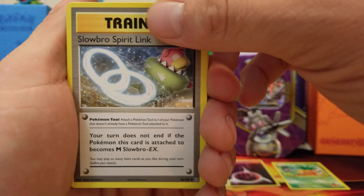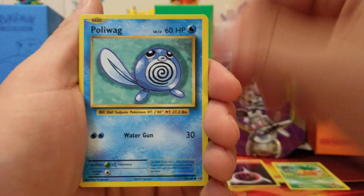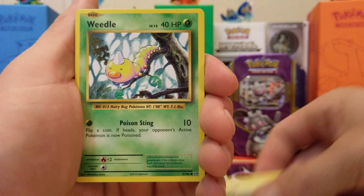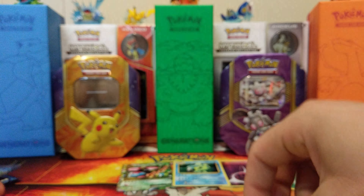I'm still looking for the Slowbro actually. Brock's Grit, Haunter, Gastly, Poliwag, Rattata, Reverse Holo Nidorina, Farfetch'd.